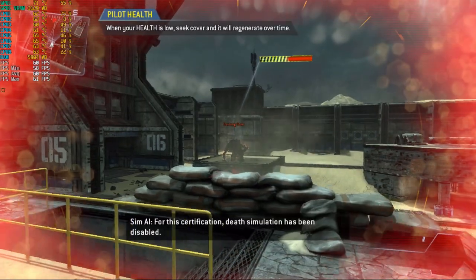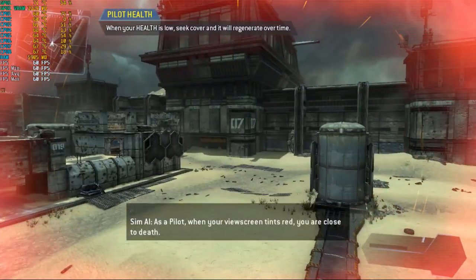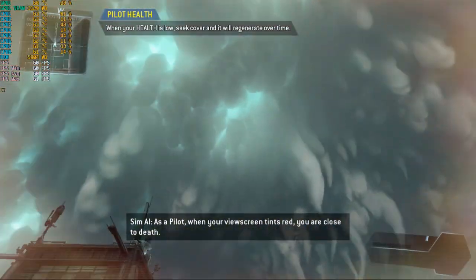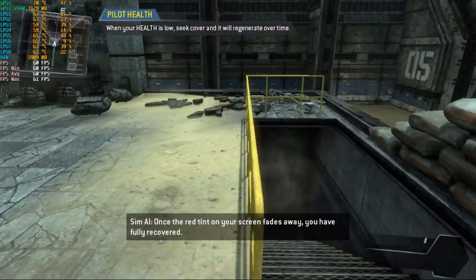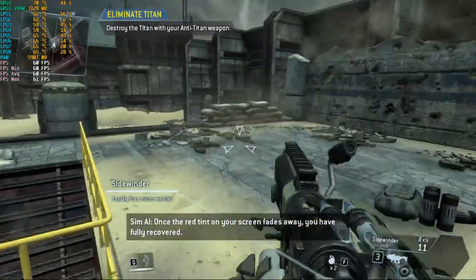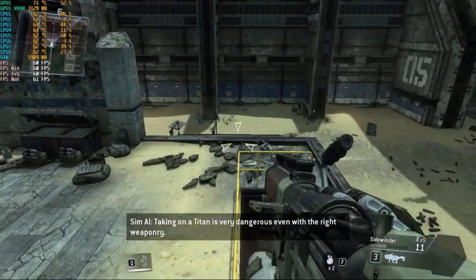For this certification, death simulation has been disabled. As a pilot, when your viewscreen tints red, you are close to death. Avoid taking damage for a short time and your health will restabilize. Once the red tint on your screen fades away, you have fully recovered. Taking on a Titan is very dangerous, even with the right weaponry.